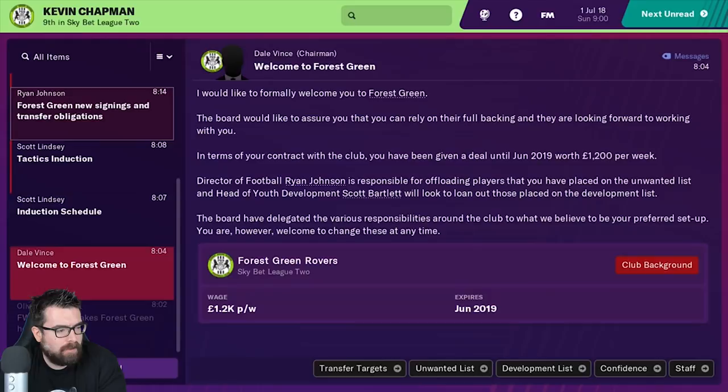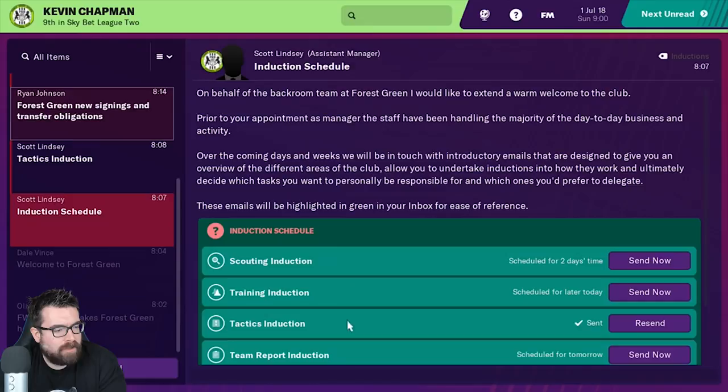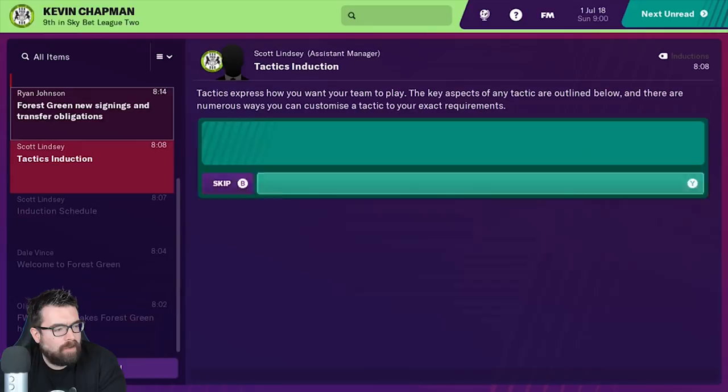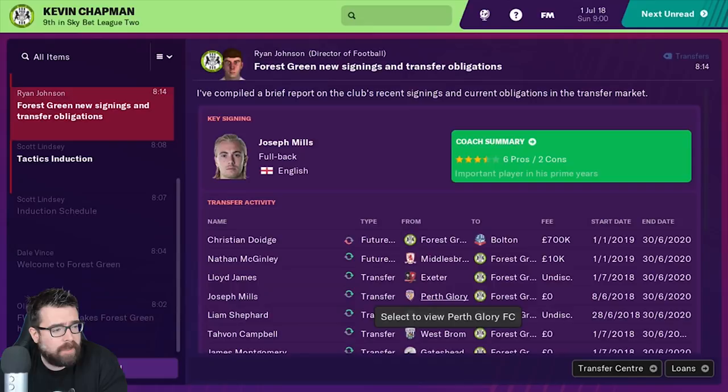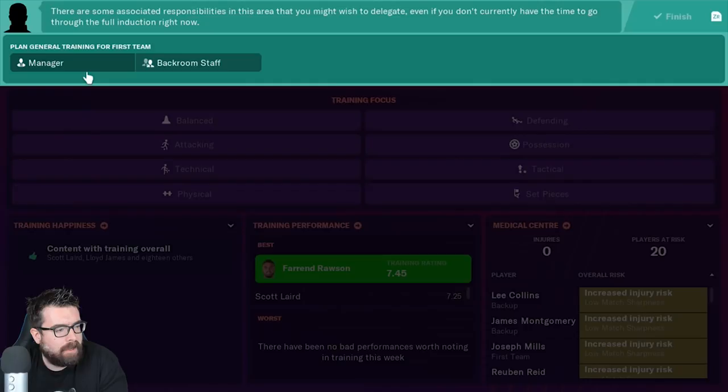Let's find out a little bit more about Forest Green. As with all the other versions of the game, it's got all of the new tutorial induction system in, it's got the new tactics system, and it's got the FM Touch version of the new training system. If you want to look at training in more detail, I have put it in my other FM Touch videos. The training schedule is a lot less intensive than the full FM game, but it's exactly the same one that's been in all the other versions of Touch.